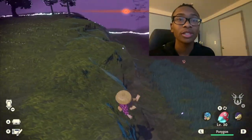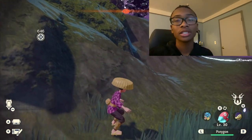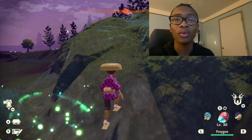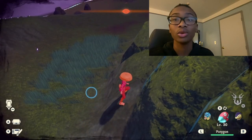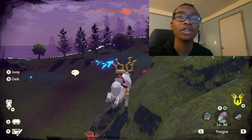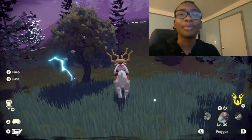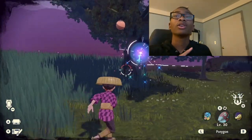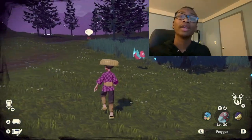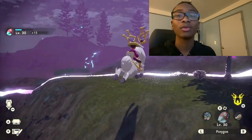Before we can even get into rifts, you have to have at least one star on your trainer badge. This happens at a point in the story where Don will ask you to do some research on Pokémon. After you report back to Jubilife Village, you will get your first star from the main lady with the blue hair. After you get your first star, you will be able to cross the bridge that's in the Obsidian Fieldlands, and you're gonna have to tame Kleavor first.